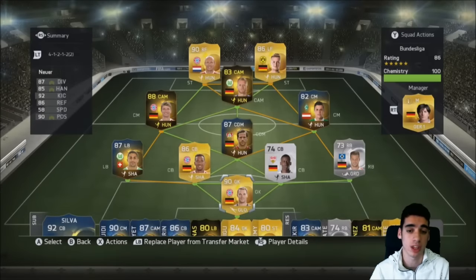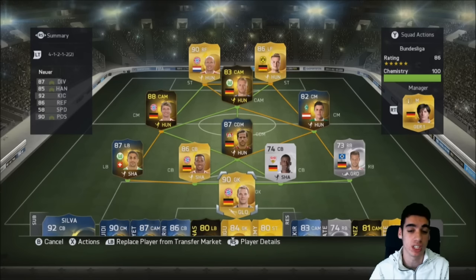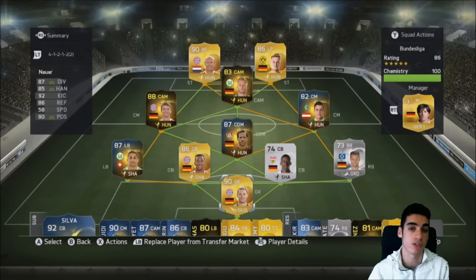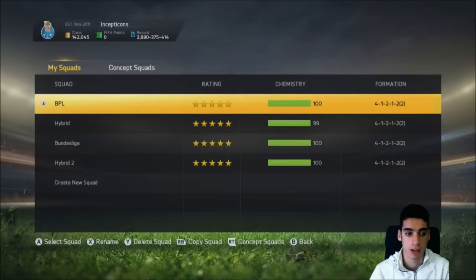I love this Bundesliga squad. Sooner or later I can possibly make this a full colored squad because Robin has a Team of the Year card, Reus will get a pink card soon, Boateng has an in-form or Man of the Match, and I think he has a Team of the Season too. Neuer has plenty of cards as well. I'd suggest this squad in a 4-1-2-2 formation — it's killer. The work rates are beautiful and the way they play together is gorgeous.